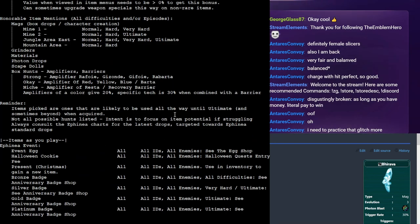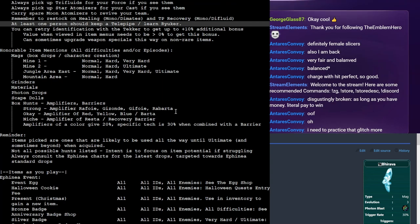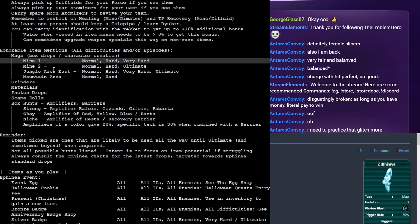Before we go into the massive list of different ways to get items, some quick honorable mentions. Mags: Mine 1, Mine 2, Jungle Area East, Mountain Area — if you're playing Ephinea, this is how you find other color mags. I've listed all the difficulties, including ultimate mode, because during a box run you kill very few enemies so it doesn't really matter what you bring. If you want rare colors that's where you find them; otherwise just create another character with the color of your choice and move the mag via bank or trading. Grinders and materials — just play the game, you'll end up with a lot.